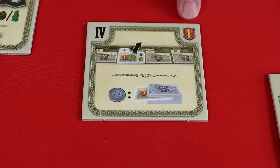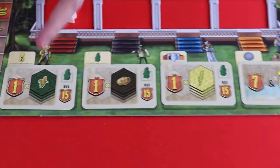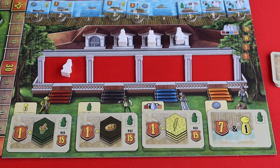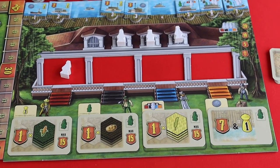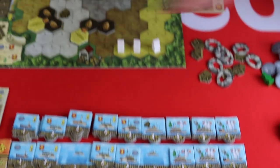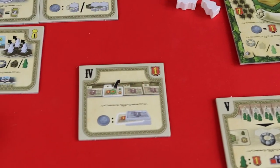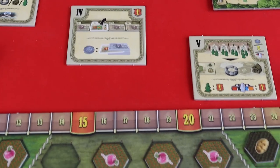Moving on to phase four, the opportunity phase. The player who takes this tile gets one point. Then, taking turns, you choose an opportunity card. At the start of each round four cards are placed out, and each player gets to claim one and take the bonus shown at the top. The coin action here lets you rummage through the deck to find a card you like, though you won't get the bonus shown on the board.